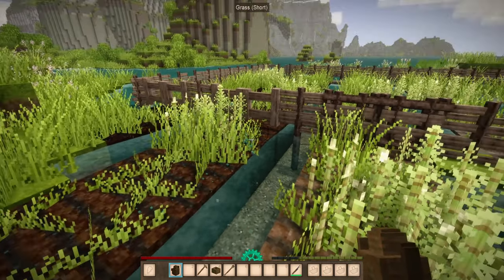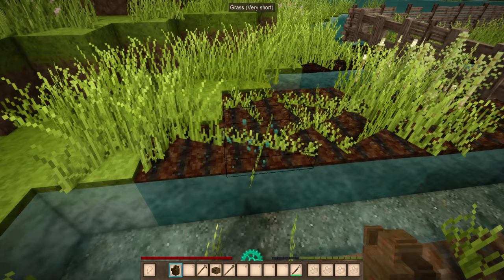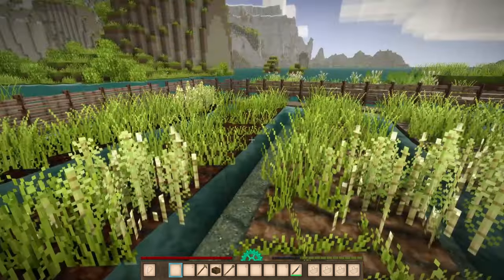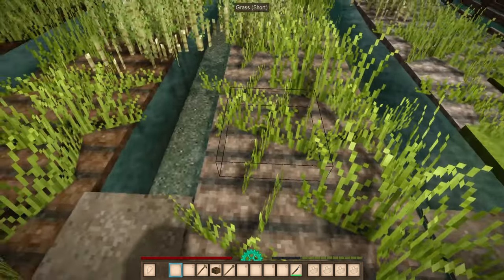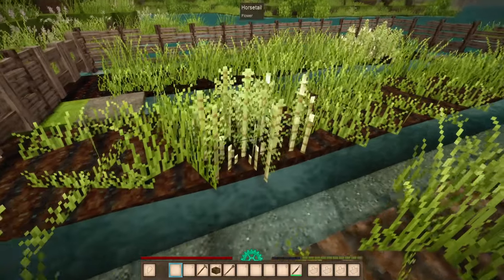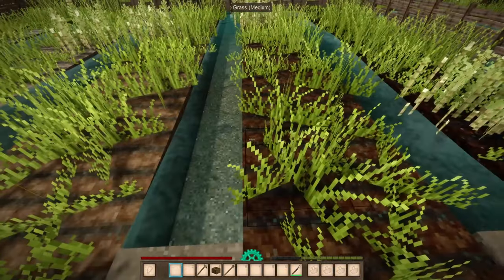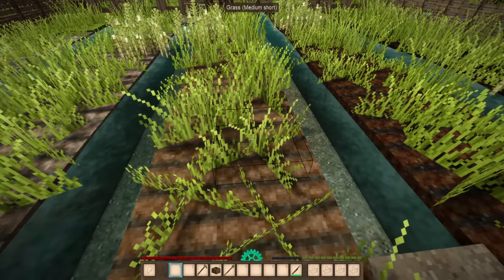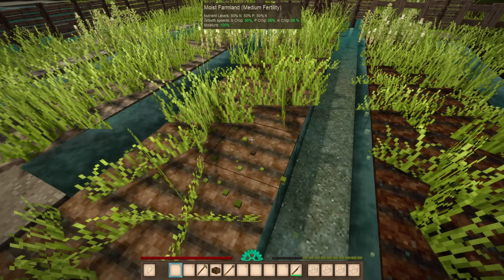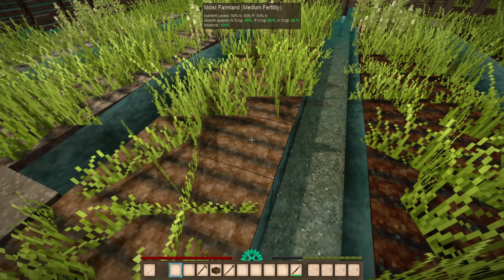As long as you use a watering can once a day in drier or hotter areas, you can keep your moisture levels up and it should be good for whatever you grow. I've got this field where I took a hoe to all of these different soil types. Everything is just overgrown with grass as well as horsetail — one way you can grow horsetail is with fallow fields. Fields that don't have any seeds planted are just stripped bare and left to go.